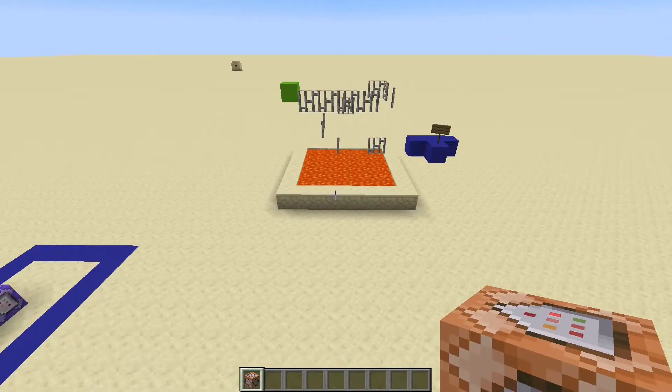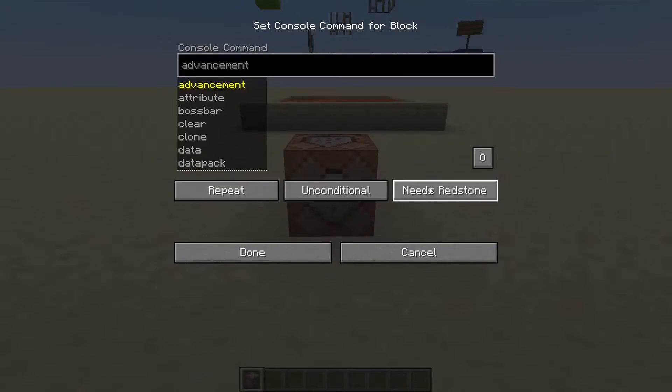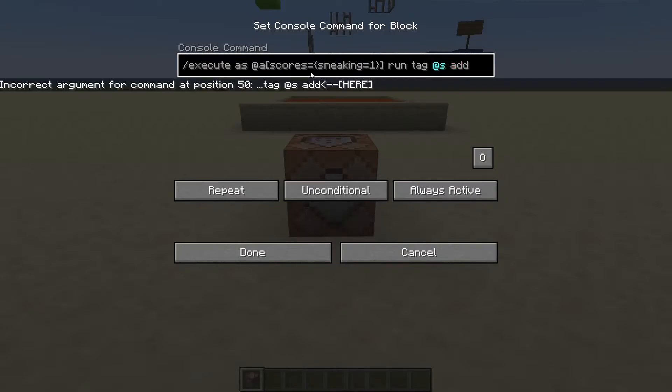Say you want to run a command for every tick that the player is sneaking. What you want to do is place down a command block, set it to repeat, always active. Then you'll put: /execute as @a scores sneaking equals 1, run tag @s add sneaking.